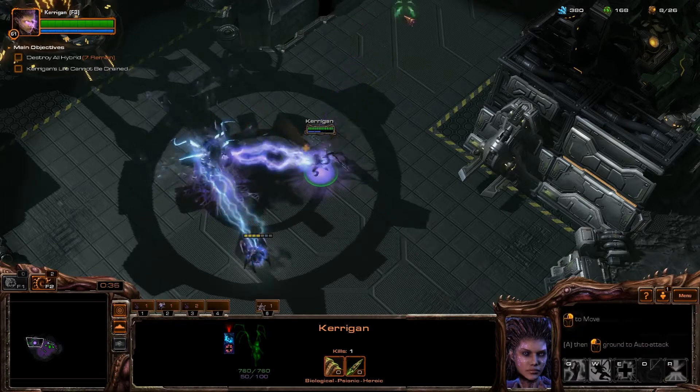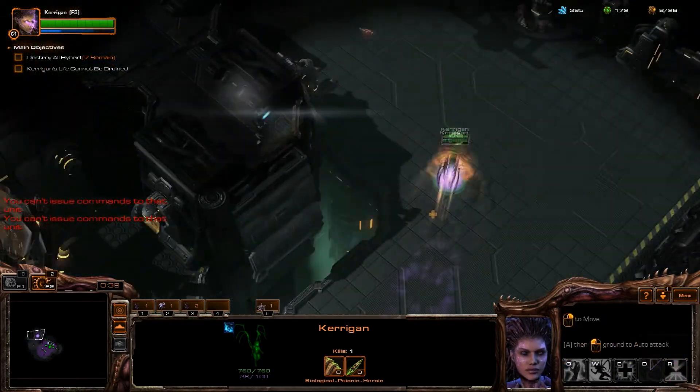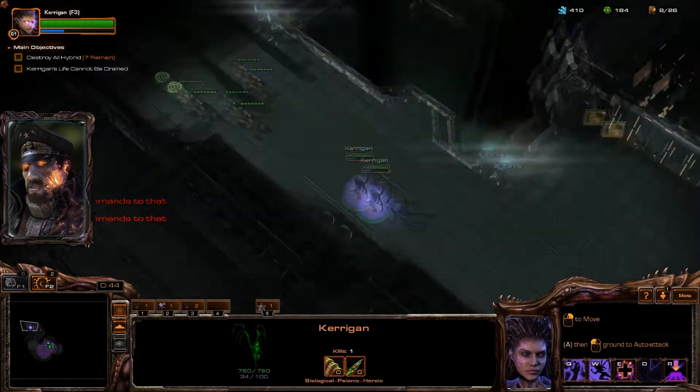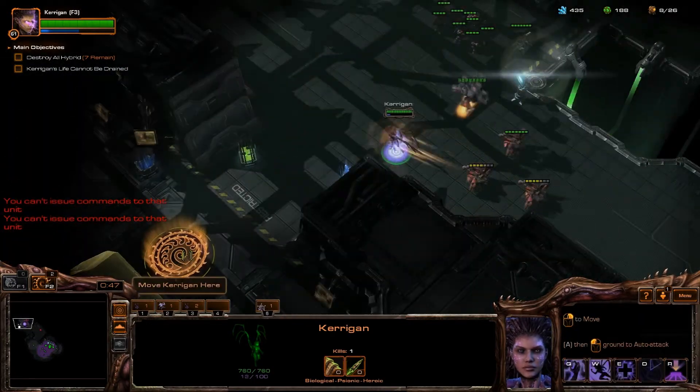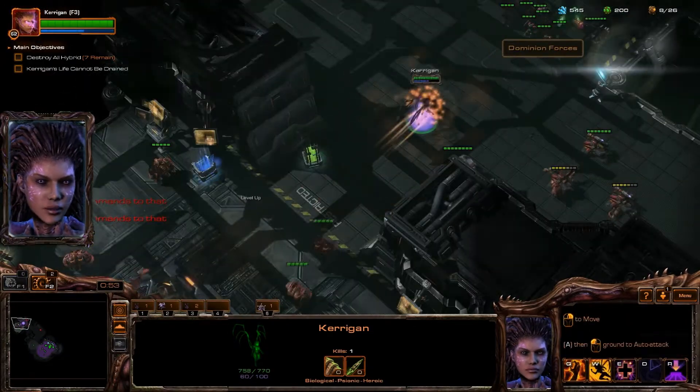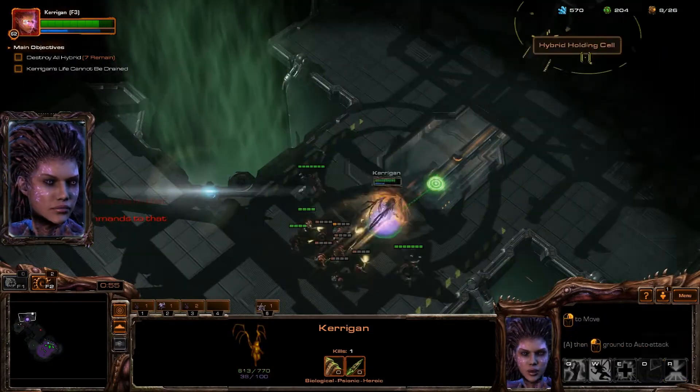Make use of Kerrigan's Psionic Shift ability to navigate the map quickly. Before going any further north to the next Hybrid Dominator, head west to the orange circle to release the Brutalisk from its prison. Immediately send Kerrigan north again whilst ordering the Brutalisk to attack-move to your base.